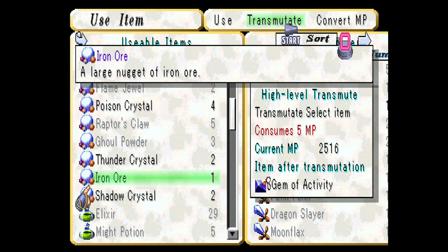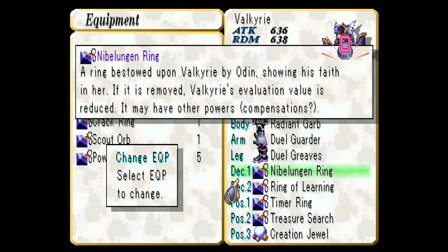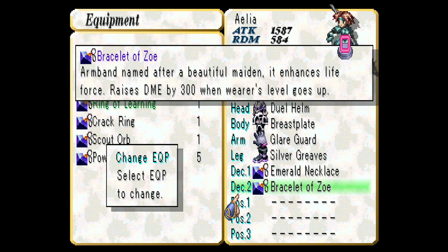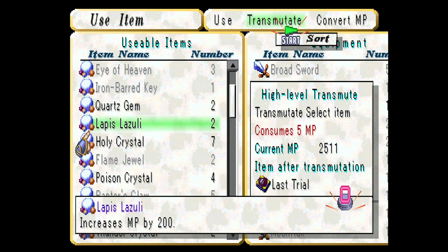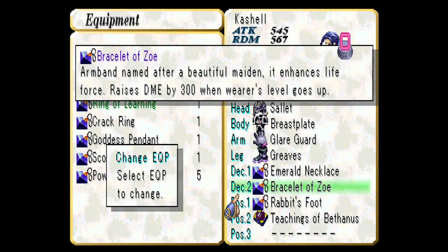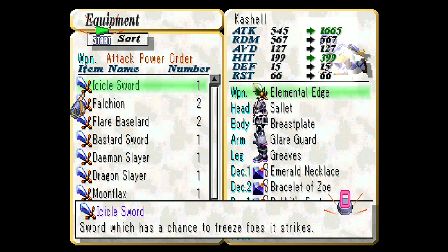There's also a Gem of Activity which increases chances of fire stones appearing — fire stones are the little round orbs that increase your charge number by three, which is actually not bad. I can give that to someone else later. Let's see what else I can transmute with this new orb. Apparently you can't transmute spells — that's only up to creation gem level — but there's still good stuff. Let's check out that Icicle Sword.